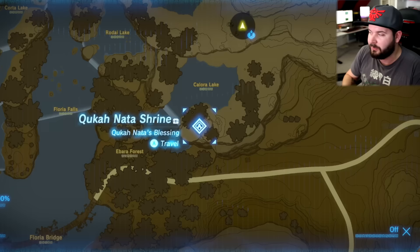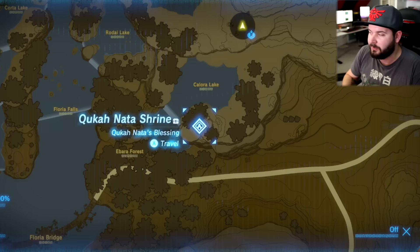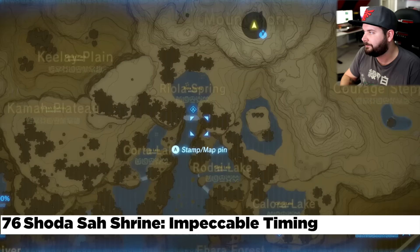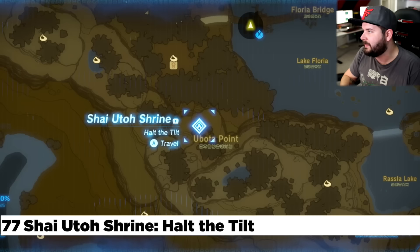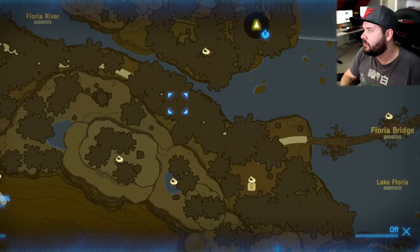To the north of that is Raiola Spring — another shrine that's underneath the waterfall. You can enter it from this piece of land directly right here. Making our way south to Ubuta Point, this is the Shai Uto Shrine right next to the Lakeside Stable — this is the easiest stable to miss in the game. This involves using a bomb on a bomb wall right here, which opens up the shrine.